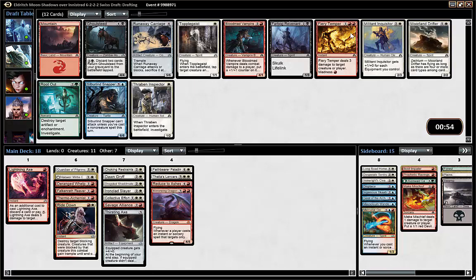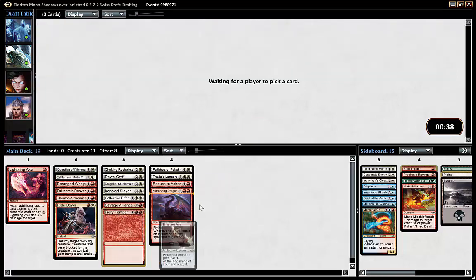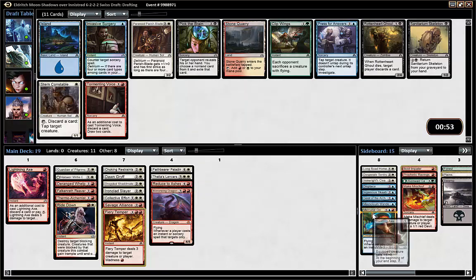Thraben Inspector and Fiery Temper. Fiery Temper and Lightning Axe together can just be a savage blowout. I would also play Moorland Drifter in this deck, and maybe the Topple guys even. But Thraben Inspector — maybe it can wield. Probably not. Thirsting Axe is borderline — we'll see if we play it.